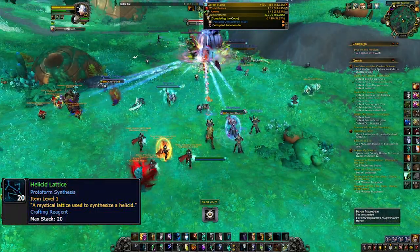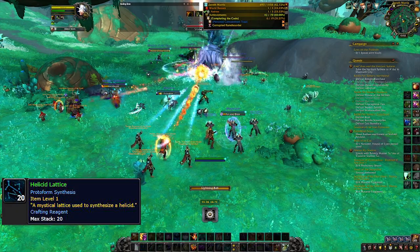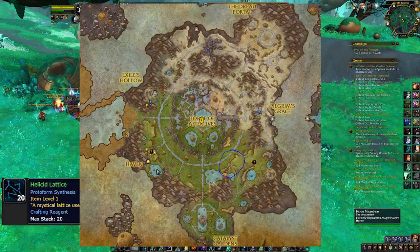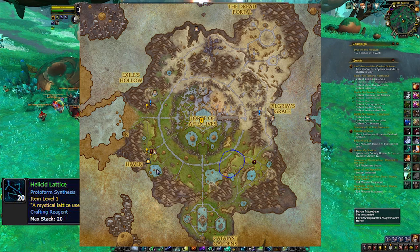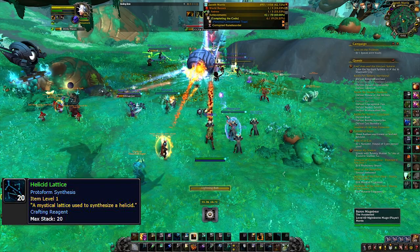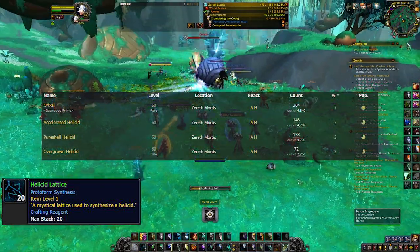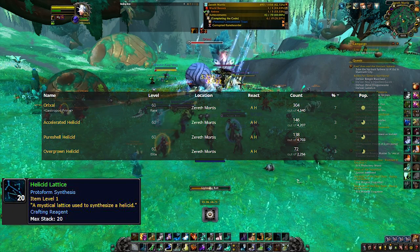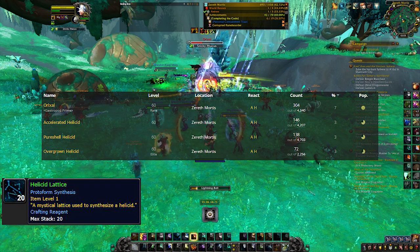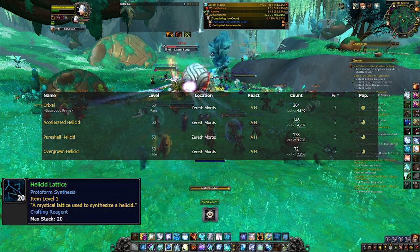The next thing to get is the helicid lattice, and you're going to need this for all four mounts as well. The best place — and pretty much the only place — to get this is in the southeast region of Zereth Mortis. Right where Oryxal the snail rare spawns, you're going to kill three other snails nearby. Oryxal himself has a chance to drop the lattice, but the three other snails also have a very high chance. Each of the three snails has a 3% chance to drop the lattice, and Oryxal himself has a 7% chance.